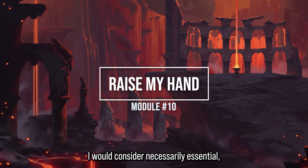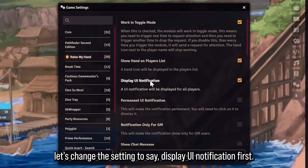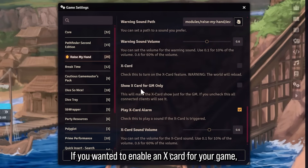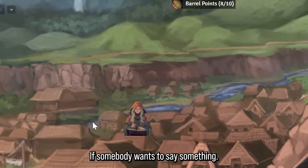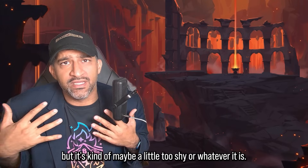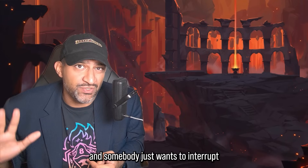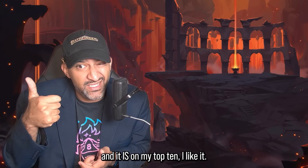Module 10: Raise My Hand isn't necessarily essential but it's really cool. You can set it to display a UI notification, restrict it to GM only, or make a chat message. There's also an X-card button. Basically, if someone wants to speak up during a session but feels too shy to just jump in on a voice call, they raise their hand and the GM notices and addresses them. It's come in handy more than once.